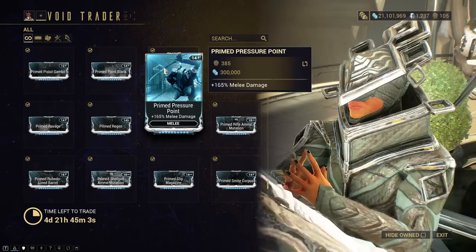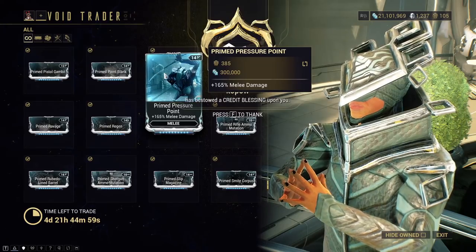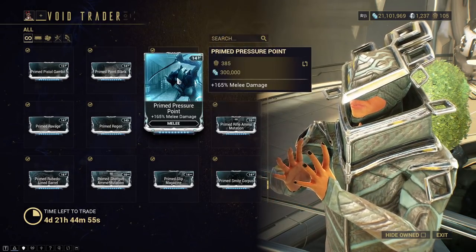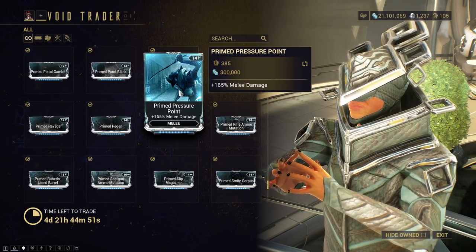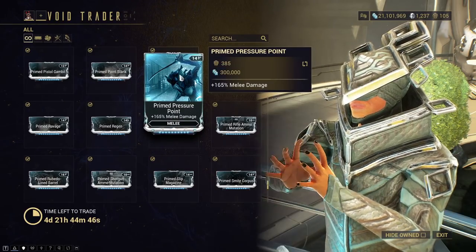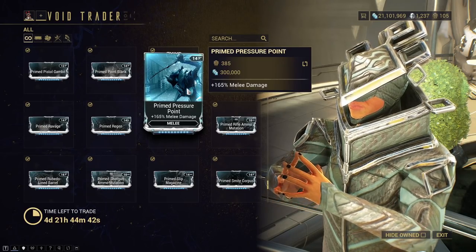Primed Pressure Point — this is good, but with all of the melee mods that are out there for damage, it's not actually necessary by any means. All in all it's still good, but pick it up if you want it, don't if you don't. Because of all the Umbral mods, and because of Condition Overload and certain mods like that, this is not really required hilariously enough.